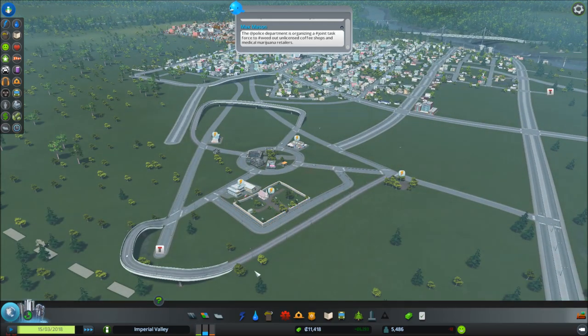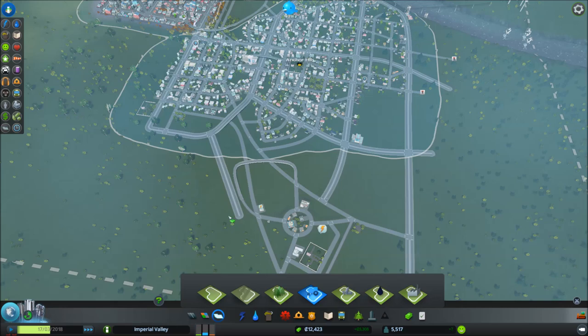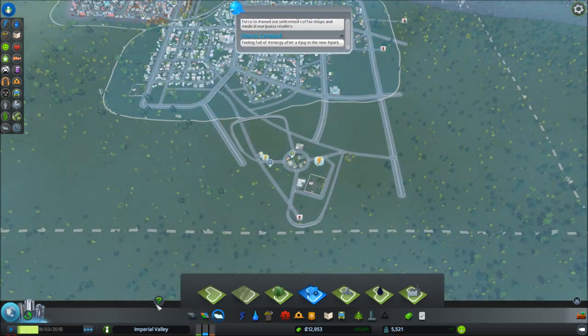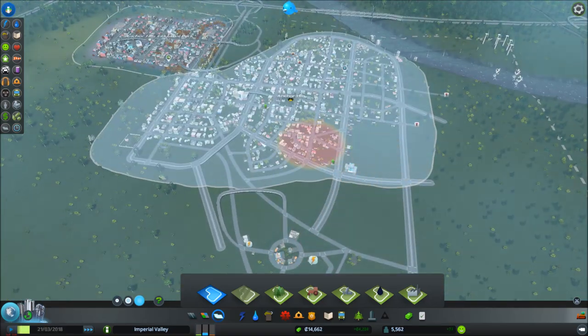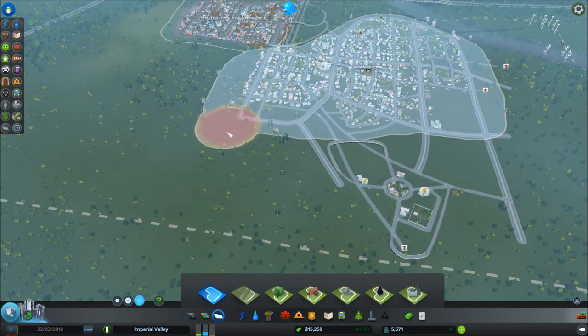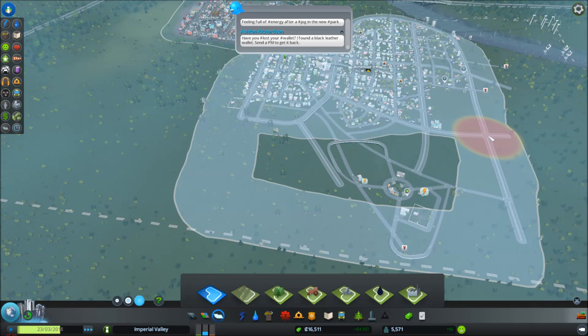We'll let this build up, kind of see how it goes. Let's start a new district down here. Actually, I do want to extend this one. If we buy the next city tile, we'll make that a new one.